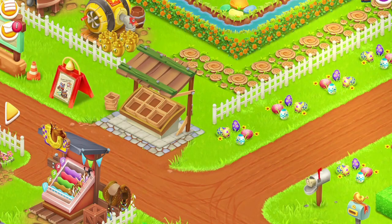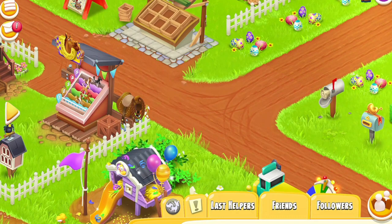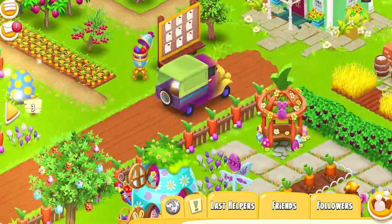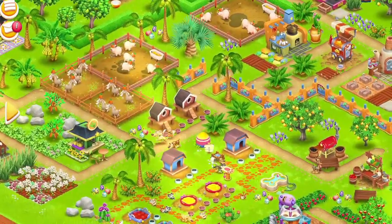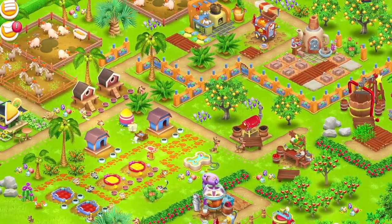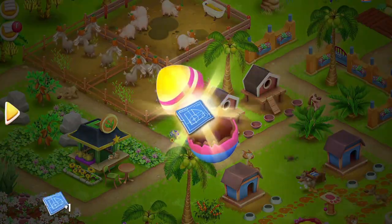Okay, let's jump right in. Going to Greg's farm first on my level 224 farm and we have all five eggs to collect. I believe I don't think I've done any so far on any of the farms. It was near the dog kennel. There we go, egg number one and that is a blueprint.